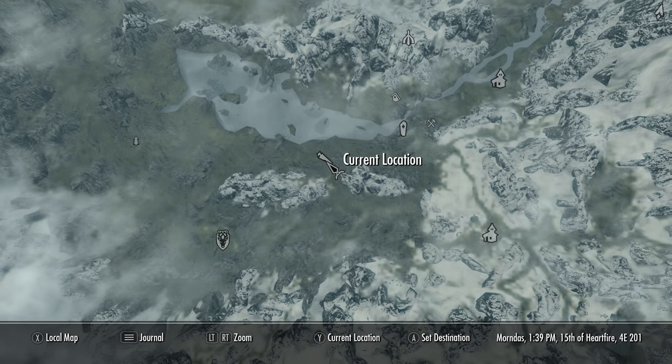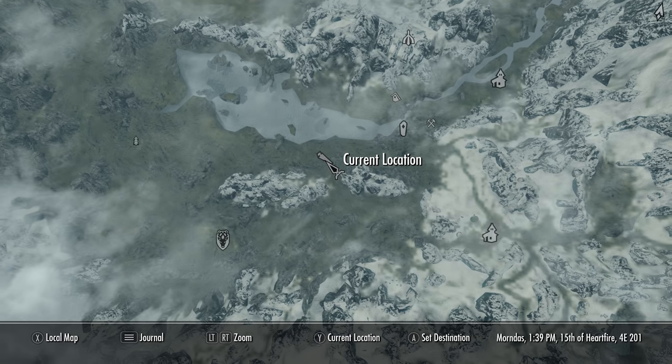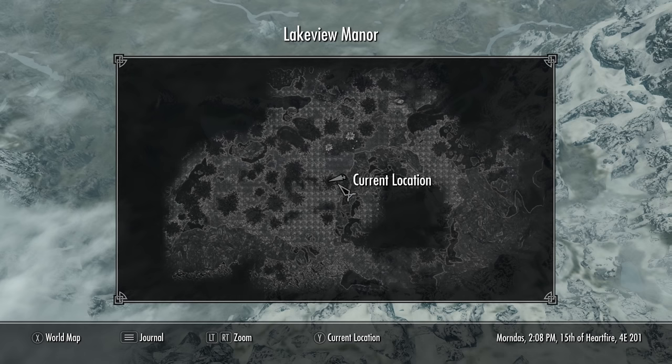On the world map it can be found at my character's current location. This is just southwest of the Conjurer's Altar and north of Pinewatch, and if you are struggling to find it on the local map, it is found exactly where I'm standing.